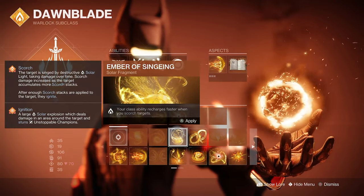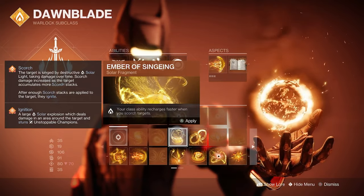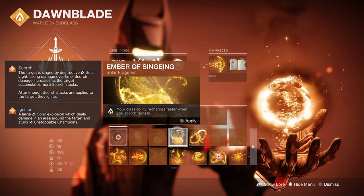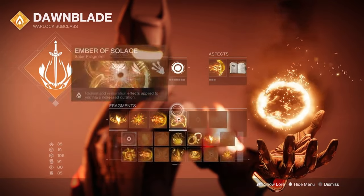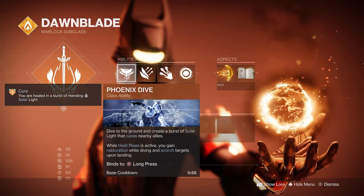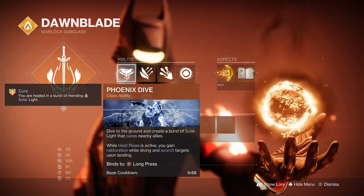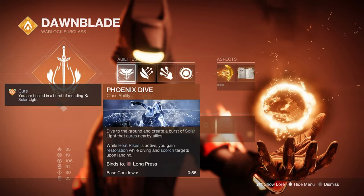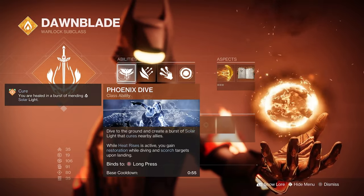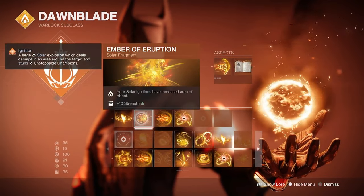I actually prefer the Well of Radiance swap, honestly. Ember of Singeing makes your class ability recharge faster when you scorch targets. If you remember, your grenade, Celestial Fire, and your class ability all have a chance to scorch targets, which means you'll get your class ability back faster and faster. That's great because Phoenix Dive is really good — you can heal yourself and help your teammates in the process.